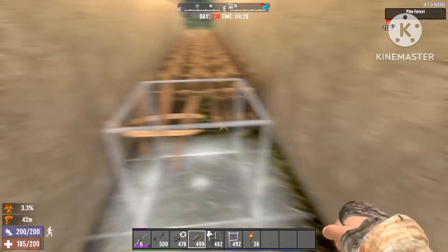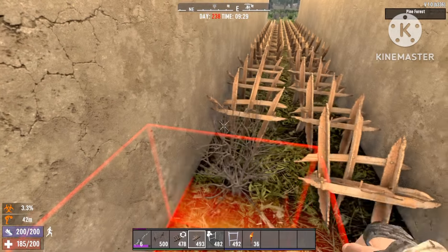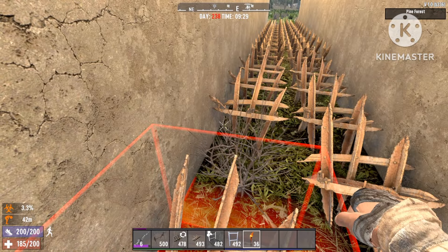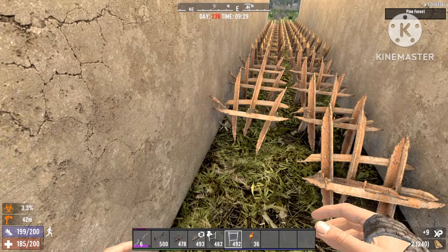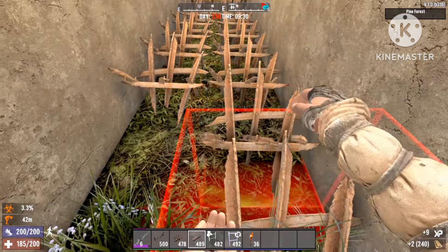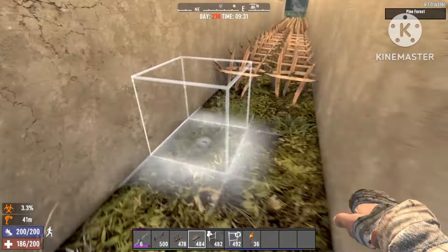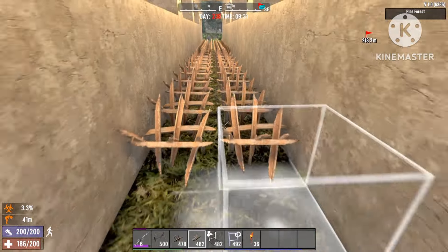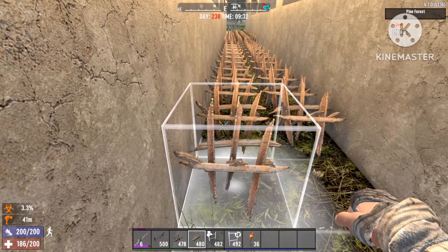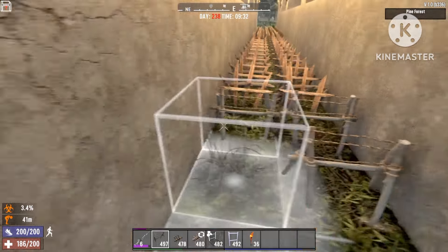Next up is the metal one. I'm going to place that one right over here, also a couple of rows. These are a little more powerful than the wooden ones, but I just want to see how it does against the demolishers and stuff like that, and if it's actually worth having in your base at endgame level.